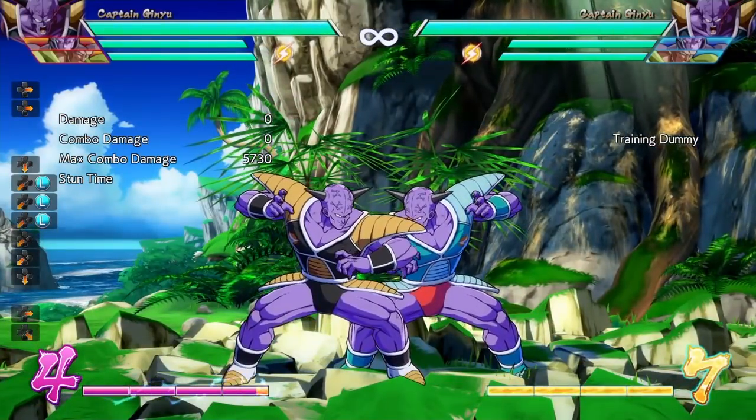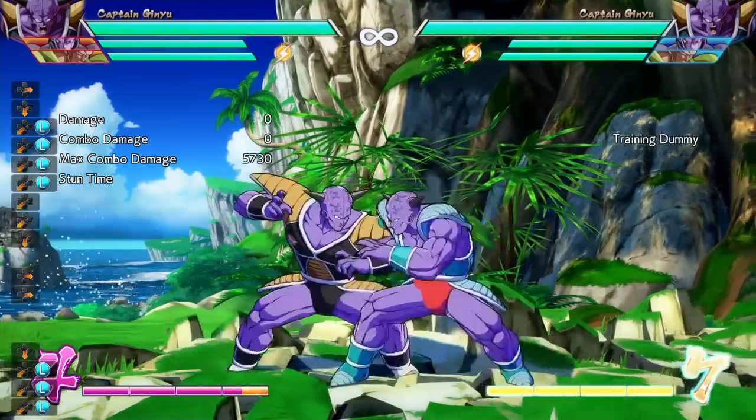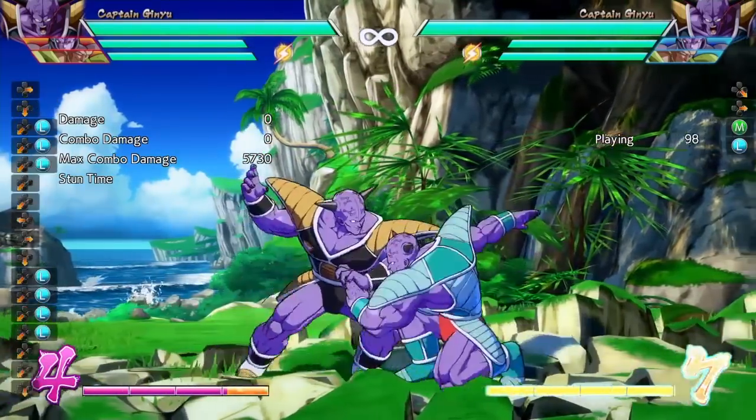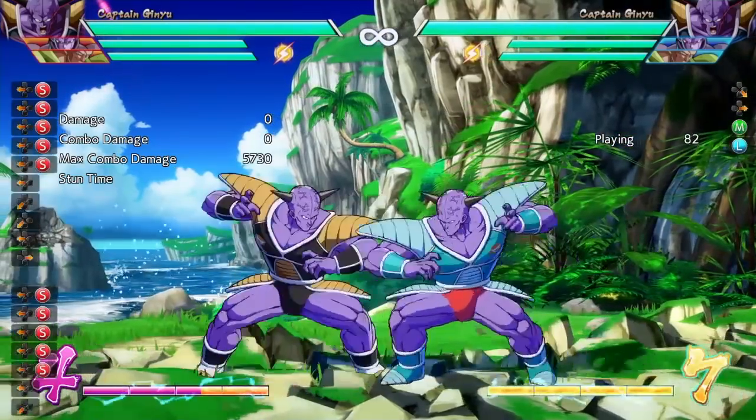Since there is a gap in between his two light attacks, if you want to keep a true block string, the way to go is from light to medium. Just do light to medium and that's a true block string that your opponent cannot mash or reflect at all.